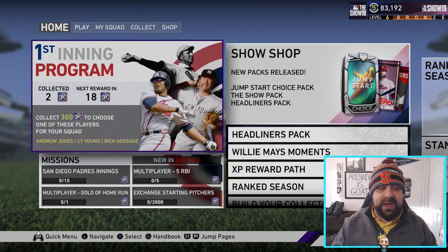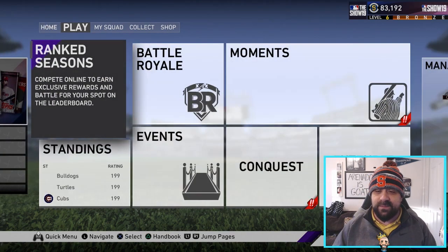We're sitting at about 83,000 stubs — no money spent other than the $70 we paid for the game. A big portion of those 83k came from the two diamonds I pulled — not a huge portion, but maybe half of it. We've really been working the market today and I haven't even really been able to play as much as I wanted to. Tomorrow morning, if you guys want to come watch me live stream Diamond Dynasty, I'll be live — my Twitch channel is down below in the description, you can find me at twitch.tv/xpopularstranger.